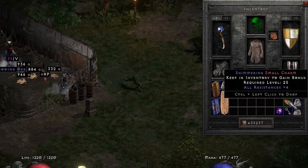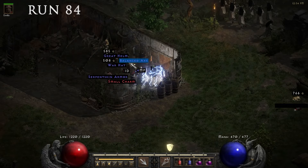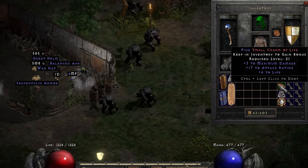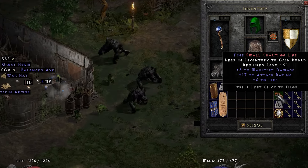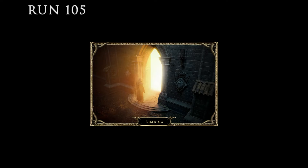The very first item came in at run 56 and it was a small charm — pretty neat with all resistances 4. Then 28 runs later at run 84, I found yet another small charm with 3 to maximum damage, 17 to attack rating, and 6 to life. It's a shame it doesn't have more life because that would have made this one a lot better.